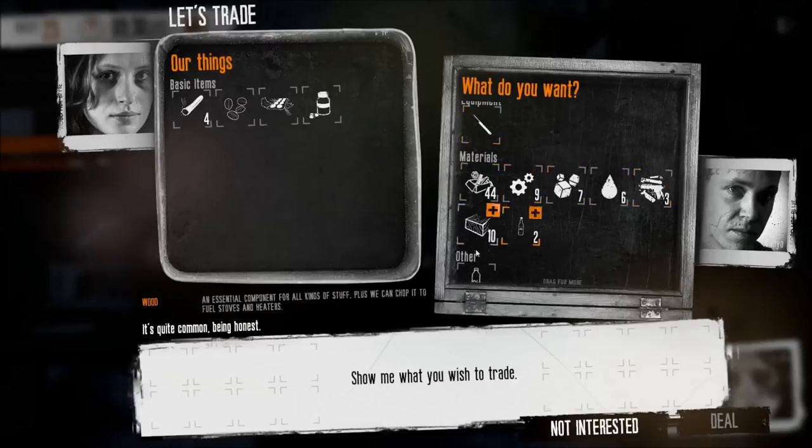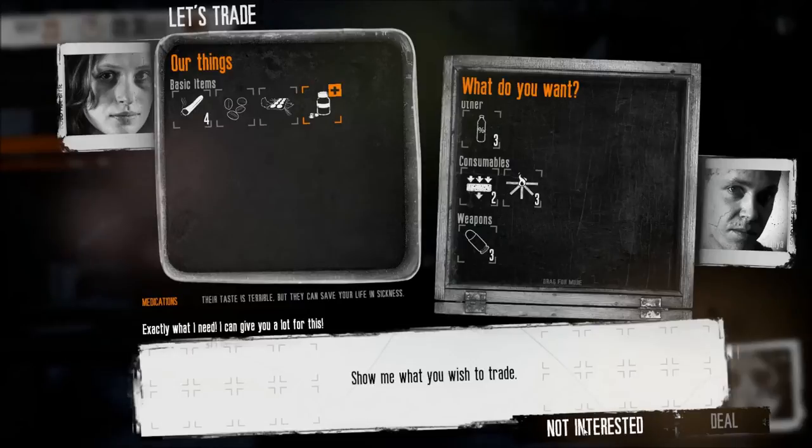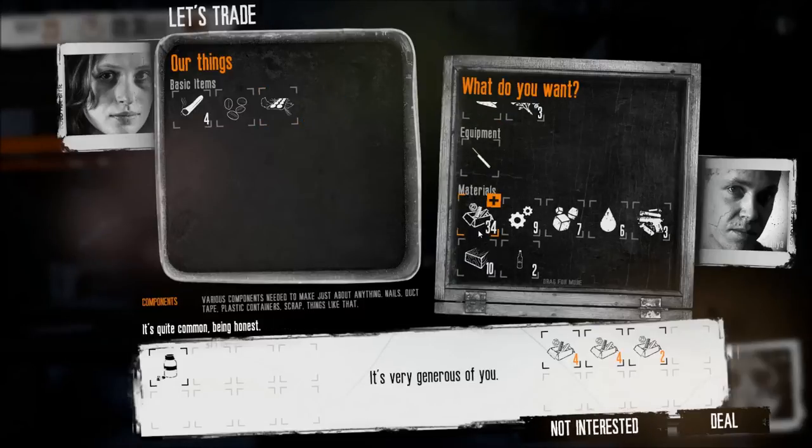To give you a general idea of the value of the common items in the game, from lowest to highest, it'll be: components, raw food, jewelry, canned food, and bandages.